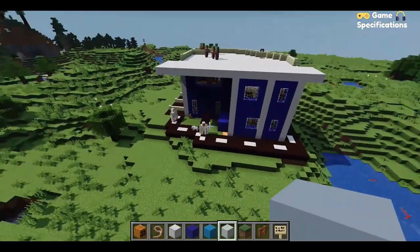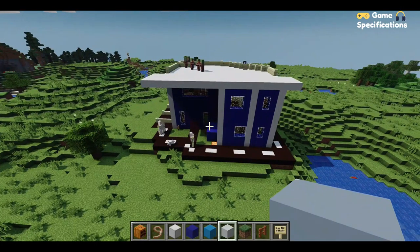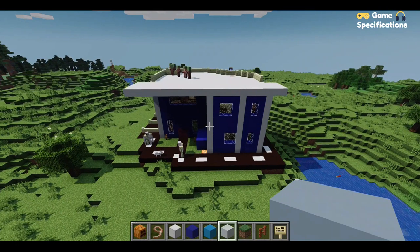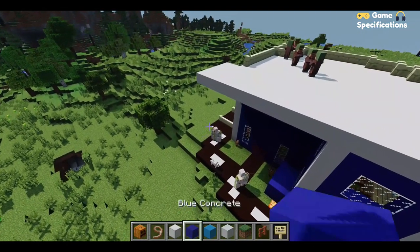Now I think it is time to make the police station logo to make the building look more like a police station rather than any other normal building. Let's start.